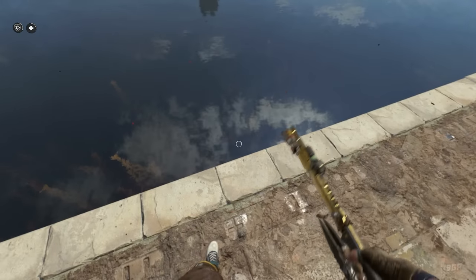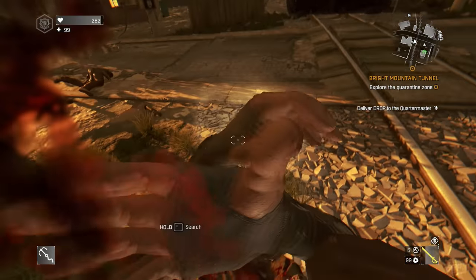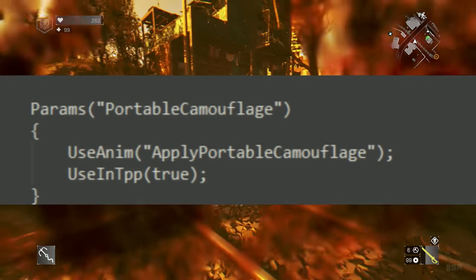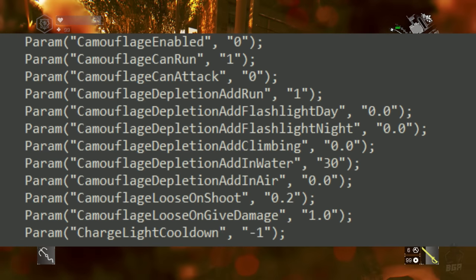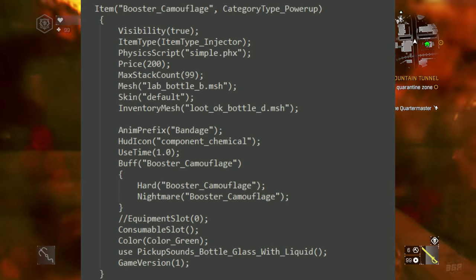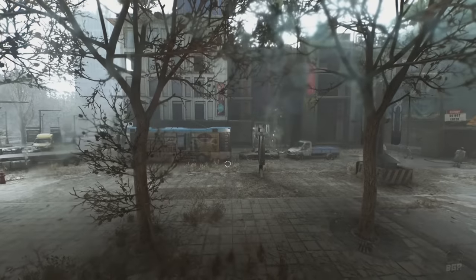Next, if you played Dying Light then you would remember the camouflage skill. Well, that skill is actually making a comeback in Dying Light 2. This skill has been found inside the game files and it was recently added with the community update. I think this would be part of the community update too but I'm not really sure about that. Bringing this skill back is definitely a right move by Techland.